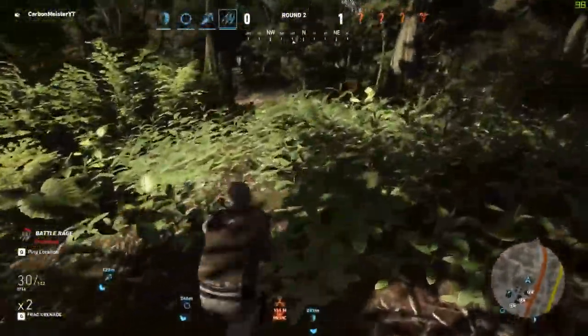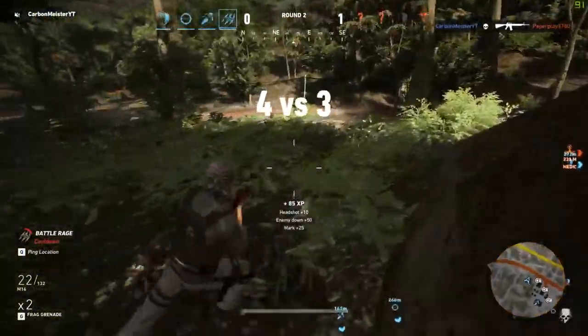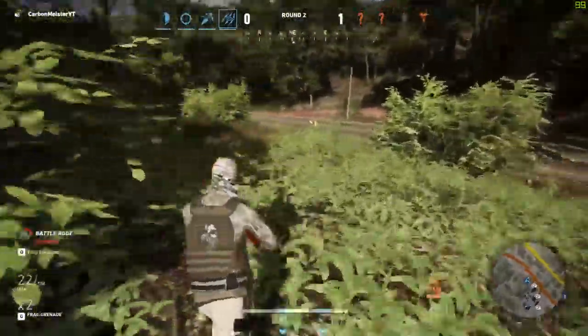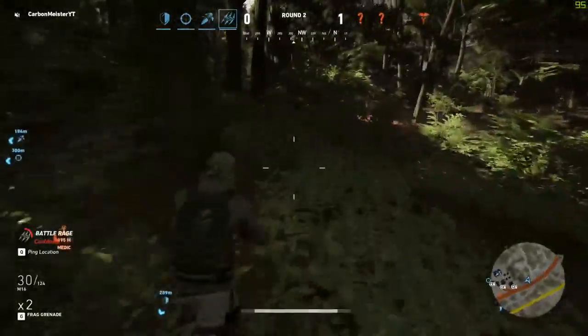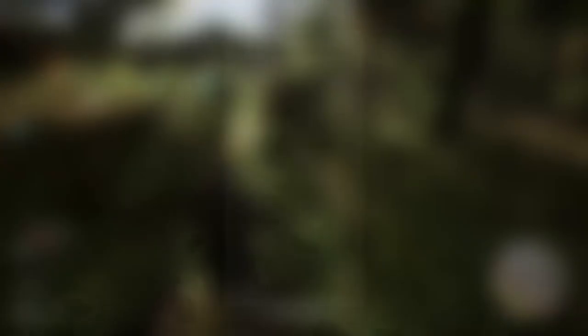Moving into the next thing — this is something that is constantly asked for in my comments, especially since the last update. As a lot of you know, the Fallen Ghost weapons were added to the campaign, but unfortunately with the previous update not every single weapon was added. In that list of weapons not being added was also the crossbow, but it looks like that is all changing for the next update.